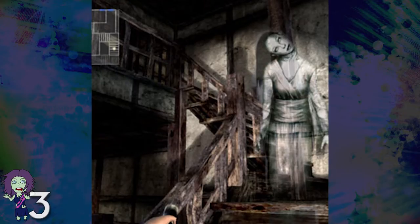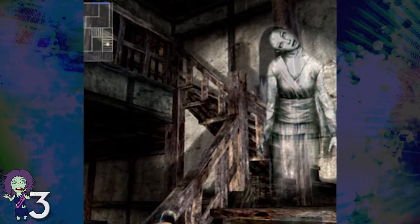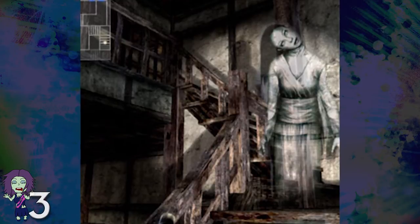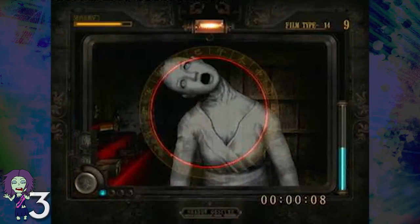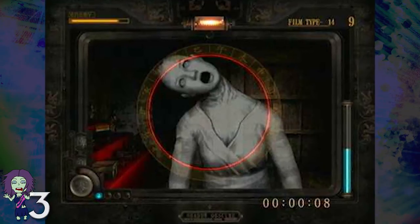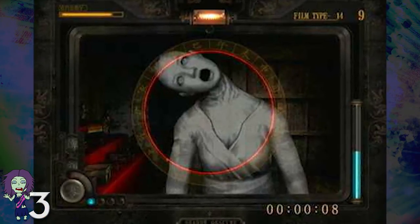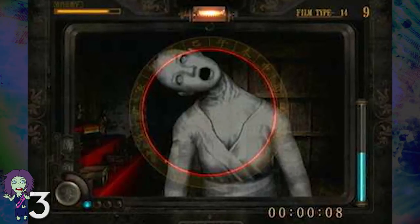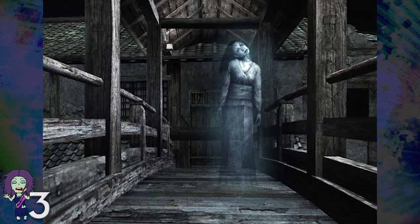Number 3: Fatal Frame 2, Woman with a Broken Neck. Fatal Frame is another great game where you have a camera obscura and exorcise spirits with it. Maybe that description was a little simple and sounded a bit ridiculous, but the concept really does work. In order to fight the ghosts, you have to take photos of the ghosts with their face within the capture circle. Because her neck is broken and her head is turned in such an odd way, some players find it more difficult to attack her.